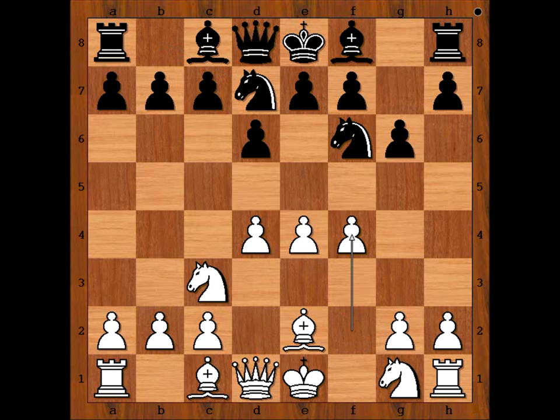F4, C6, white to move. Perhaps Nf3 comes to mind, but Tal played E5, attacking the Knight and forcing the defender of the Black King to go to a less favorable square. Knight to D5.